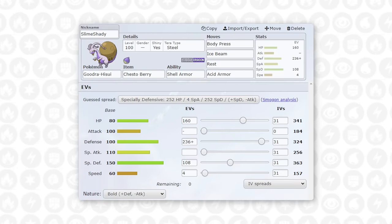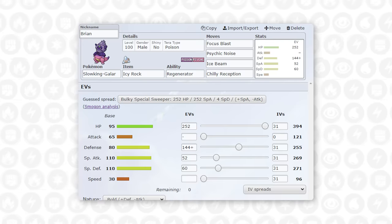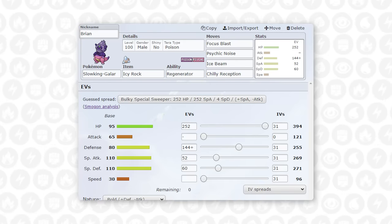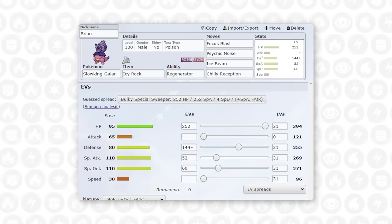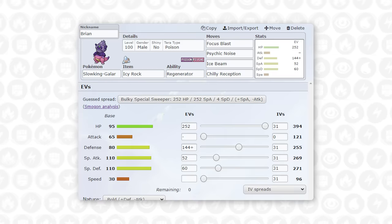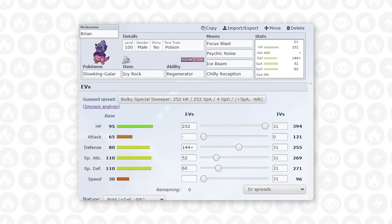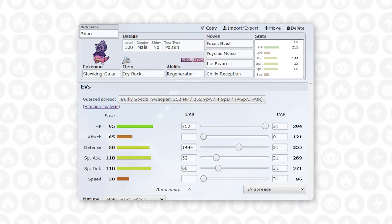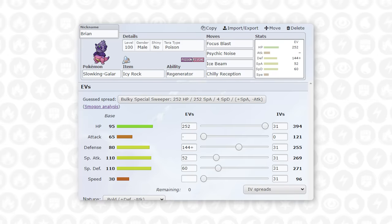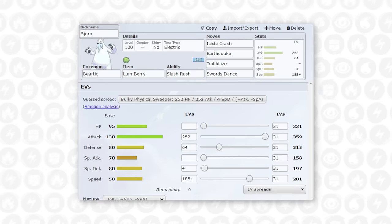Next up we have the combo Pokémon working with Beartic — that is Galarian Slowking. This thing is here with the Icy Rock. With Regenerator it can get some health back, but more importantly set up eight turns of snow for my Beartic. It's working with Focus Blast coverage for things like Archaludon, Psychic Noise to hit Sneasler, and Ice Beam for Landorus. With defense investment I'm able to take an Earthquake from a non-Choice-Band Landorus and kill it with Ice Beam in return. But mostly this thing is here to click Chilly Reception, because Beartic looks very nice under snow.